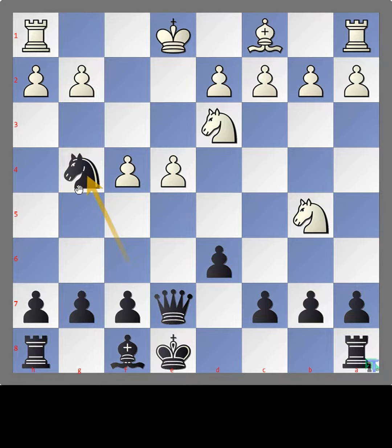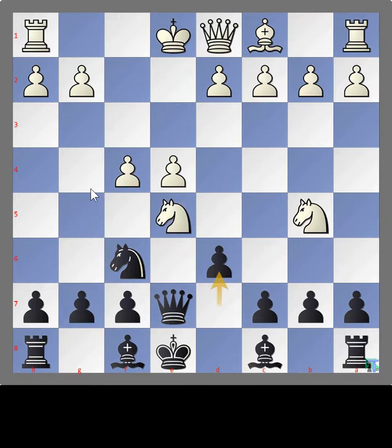Here, the queen has no escape but to take the bishop as an exchange. The best move for white on move number 8 is knight to f3, covering the bishop's attack.